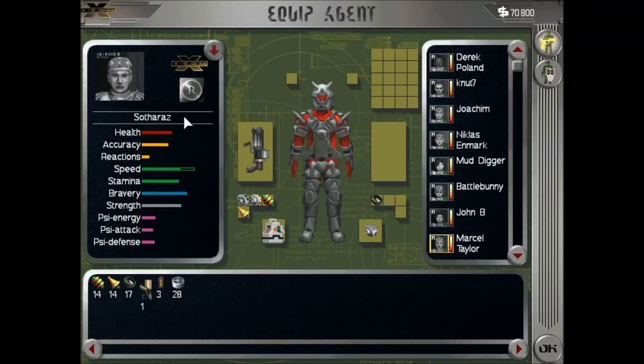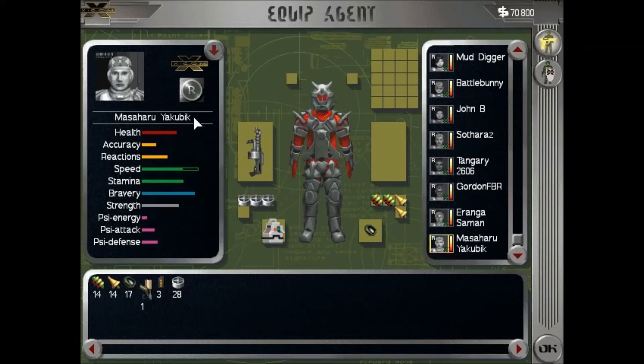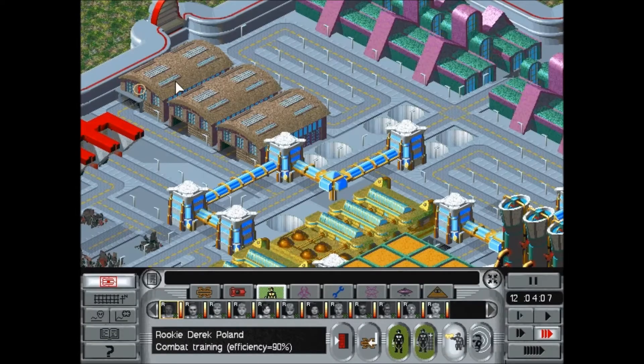Sothras. And if the capital letter is working I will be happy. Tangerie 26 — apparently the number pad doesn't work, not in this game. Come on, FBR. Last but not least, the one we're going to try to kill — sort of. Okay, troops are ready.